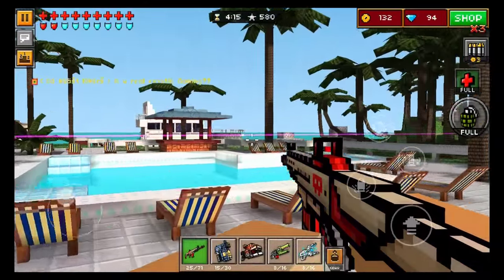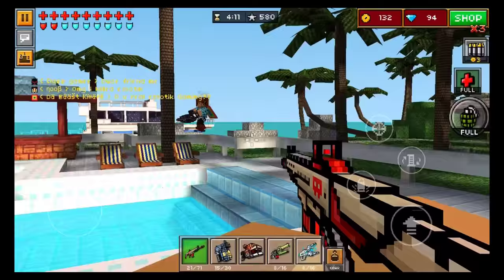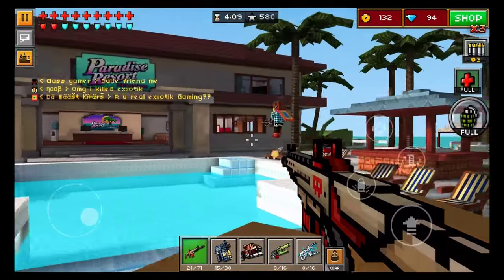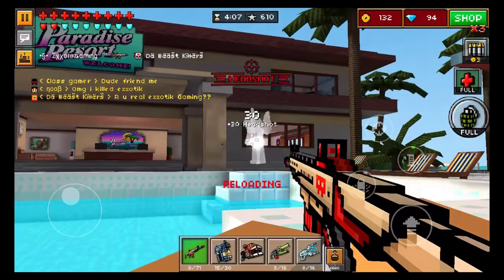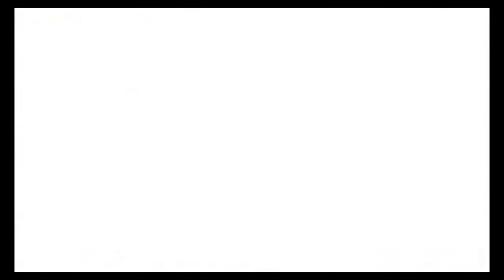At first person mode, it looks absolutely fantastic. The red-orange with the tan looks great. It's one of the better looking weapons — actually probably one of my most favorite looking weapons in Pixel Gun 3D.